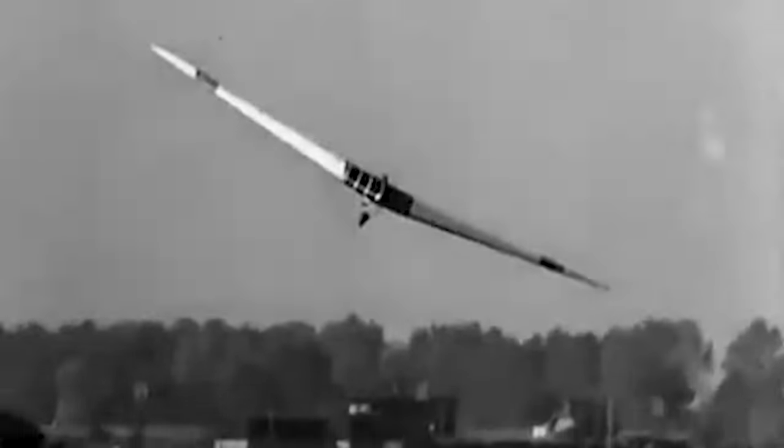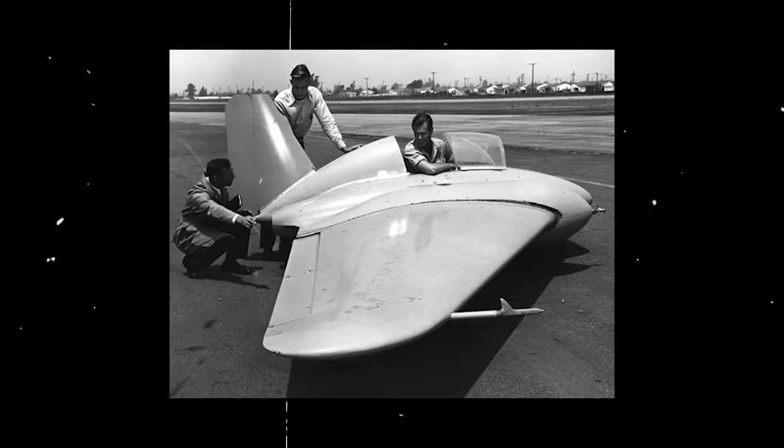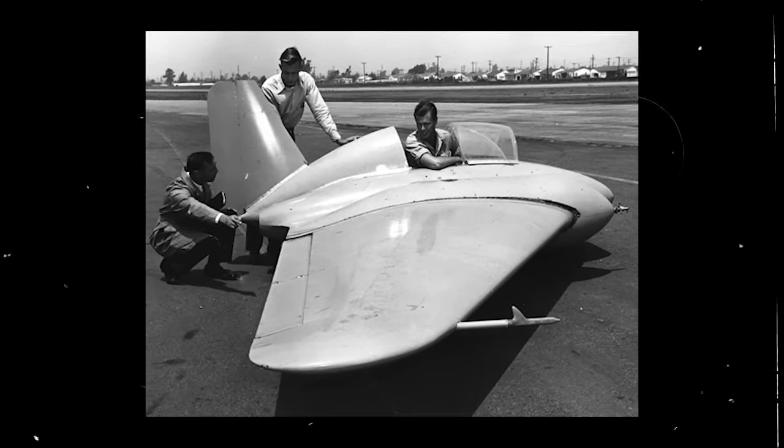In 1934, the Hortons developed their first sailplane, the H-01, a tailless aircraft with straight wings. It was followed by the H-02, which became the basis of several flying wing design concepts. Still, the Hortons wished to develop an authentic, powerful flying wing design, and while they did so in Germany, American Jack Northrup was doing the same across the ocean.